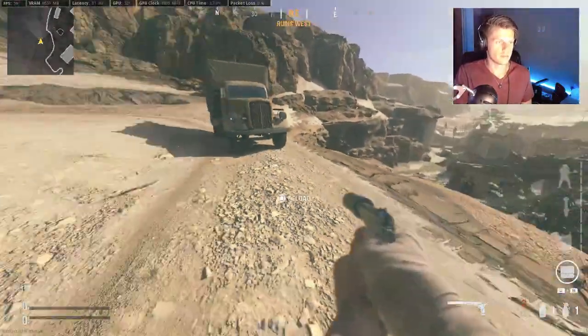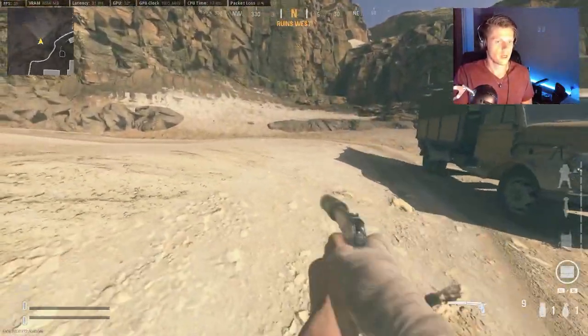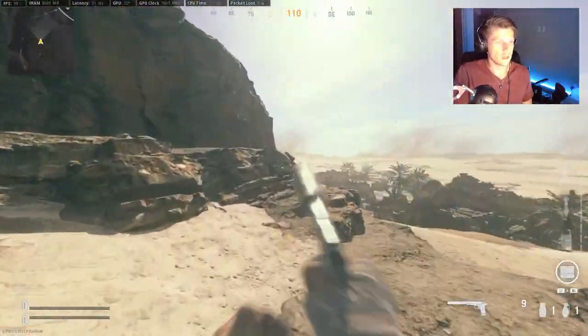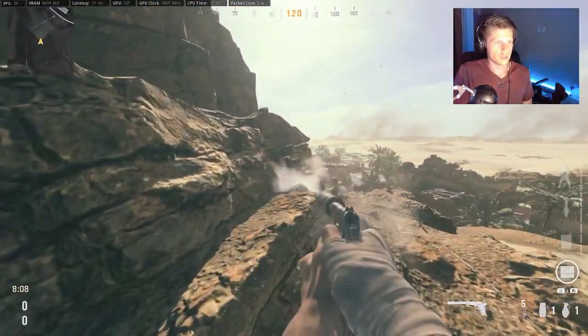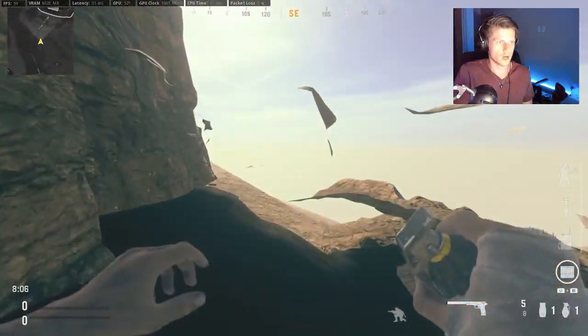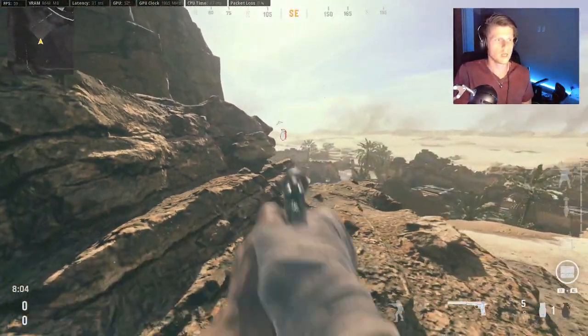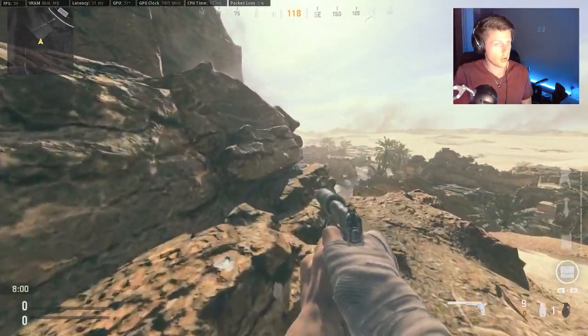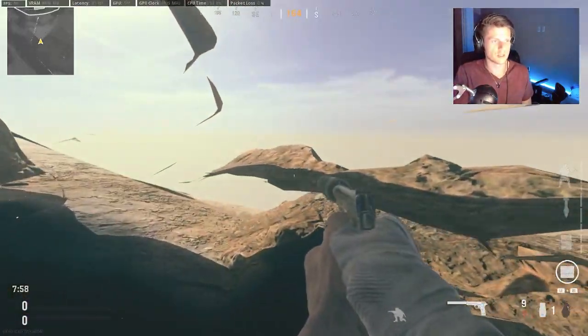So you can snipe, snipe, snipe — all that fun stuff — and then you're just going to want to sprint back. You do hit the death barrier a little bit, but it's not a big deal. These rocks will actually hold a grenade if you try to throw one out, so I don't recommend doing that. People cannot shoot into the rocks either. You can shoot out of the rocks, but you can't really see anything because this is your vision when you're in the rock.